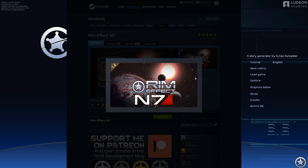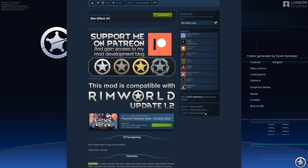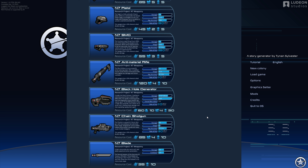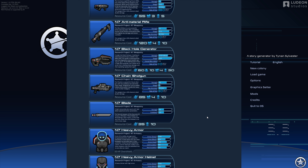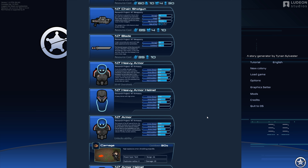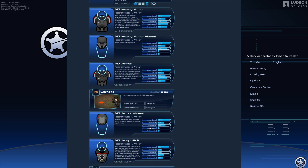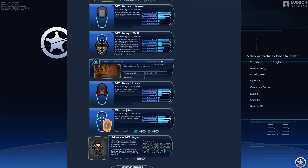And then RimEffect N7 — some more armors and weapons. These are meant for a kind of special ops role for the Systems Alliance Marines. You can see some darker tones here, they have a blade, and then some gear that might enhance Biotic Strength — the Adept Suit and Hood.